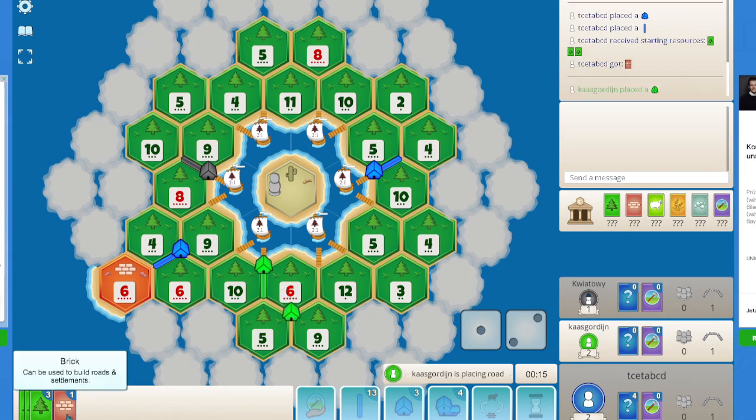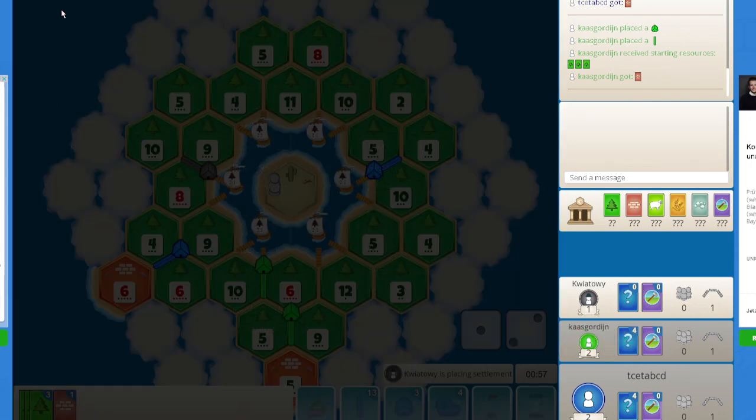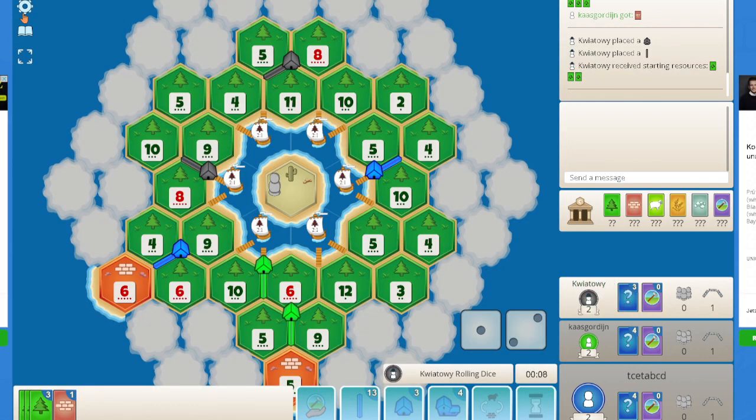Luckily I do get a break early on, that's pretty good. Generally on these games it's better to place your settlements close by, but in this case I am placing them on the opposite ends. Anyways, let's take a look at the board. You need 15 cards to win, the discard limit is 7, and friendly robber is also active.